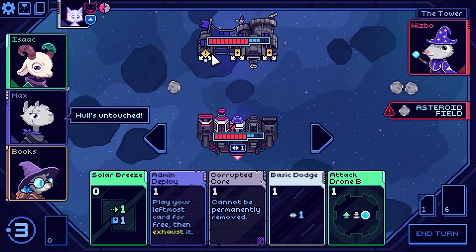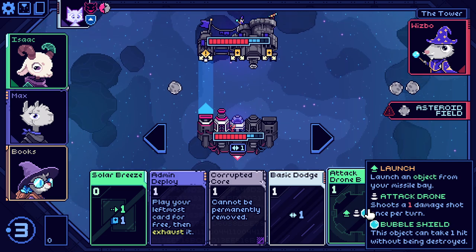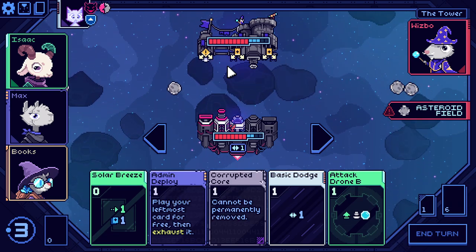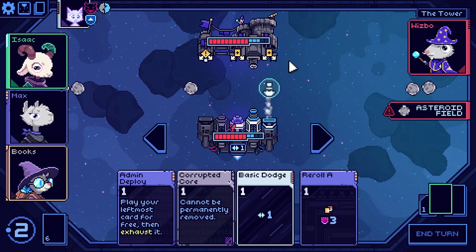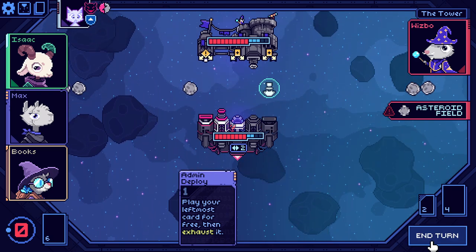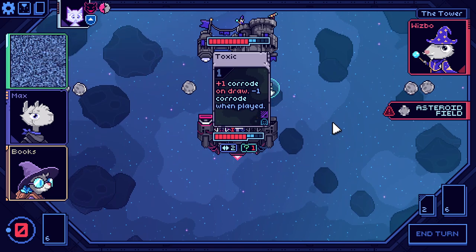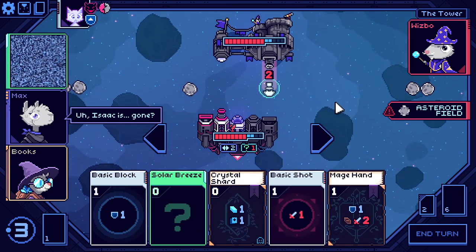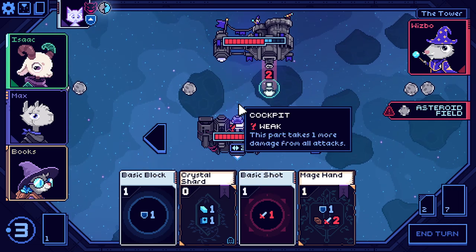If I put out the attack drone, then I can't solar breeze — it'll cause it to miss. So I'll solar breeze first, then the attack drone, then a dodge, and get rid of this core. Our Isaac cards go kerplonk. That's actually fine — this one's free, so we can get rid of the status effect. Crystal shard and mage hand.